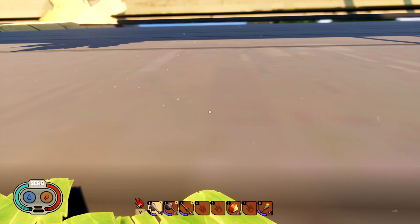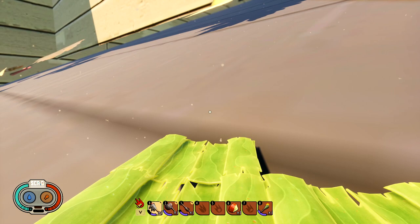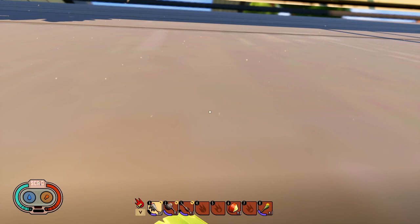Alright guys, so here we are. This is the point where I fell out of the world. I actually fell into the house because this roof doesn't actually exist - notice even this close it's not rendering any textures or anything. We were never meant to see this roof up close. But yeah, there's the window and there's the oak tree.